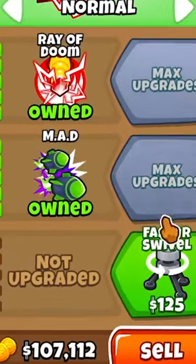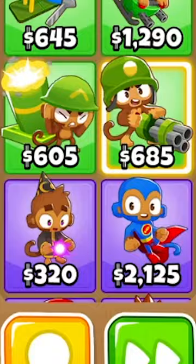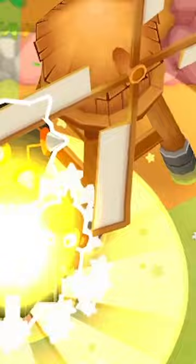The ultimate cross path mod provides an insane amount of new possibilities for upgrading your towers. Here are the top three towers I think you should use. Cross pathing a dart monkey to its 535 paths makes for an insane and cheap tower that can carry you far into the late game.